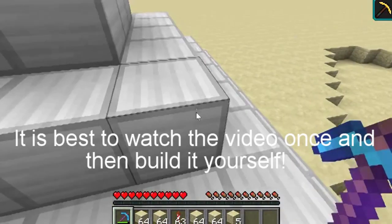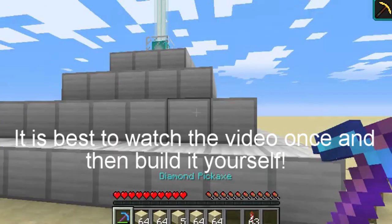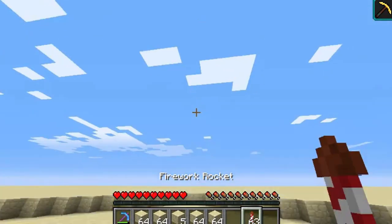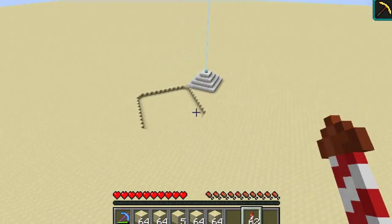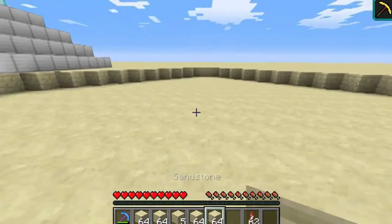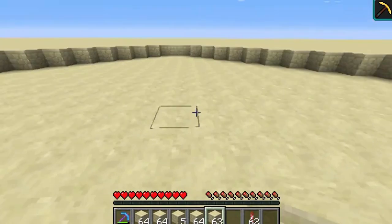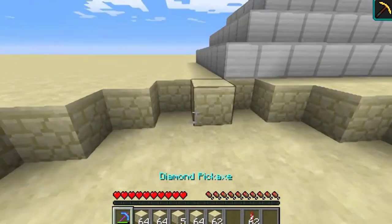You're going to need to do a lot of digging, so I would suggest getting yourself an Efficiency 5 pick with a nice big Haste 2 beacon. This is kind of the shape you want — if I just fly up a little bit — and yes, I did do this in survival. It's just a nice big diamond shape, and I believe it is 21 by 21 blocks.